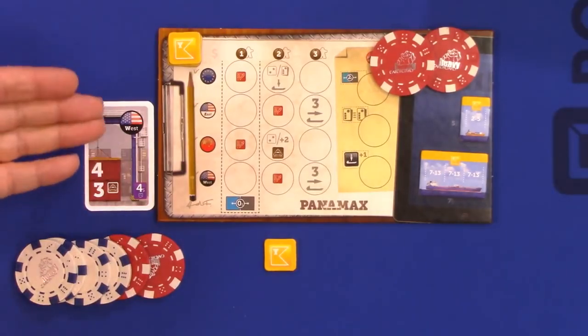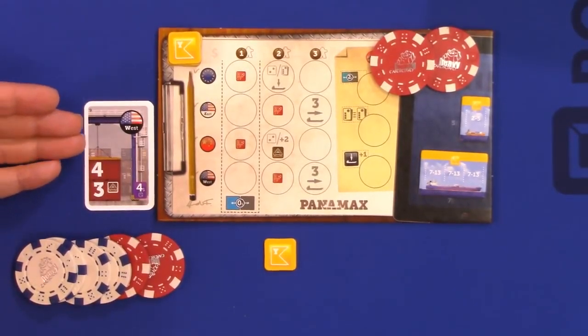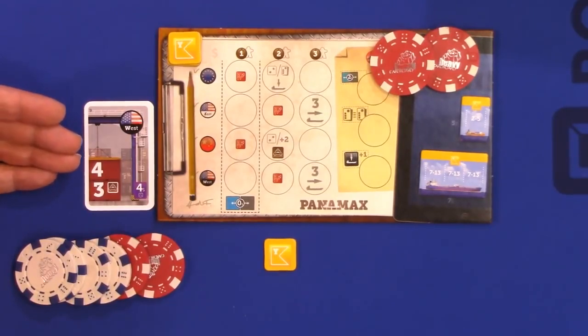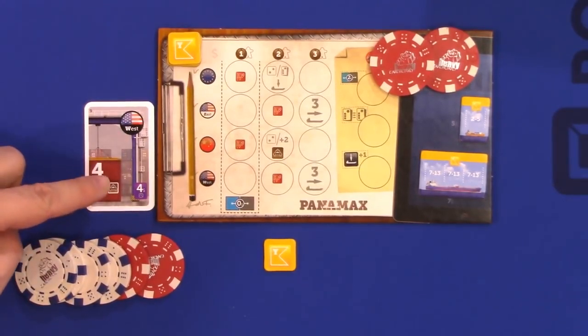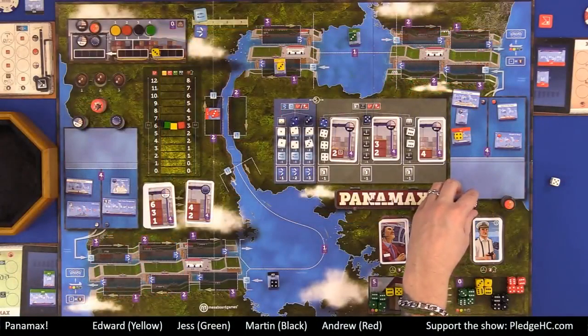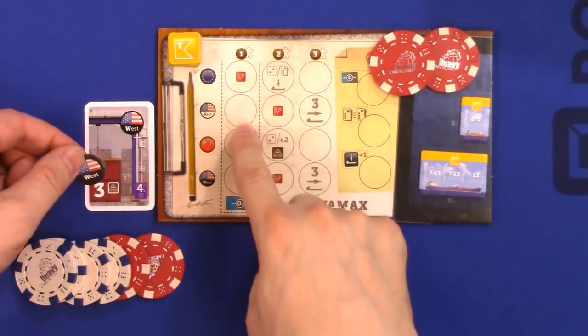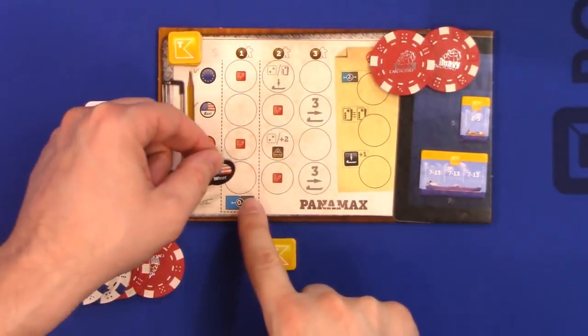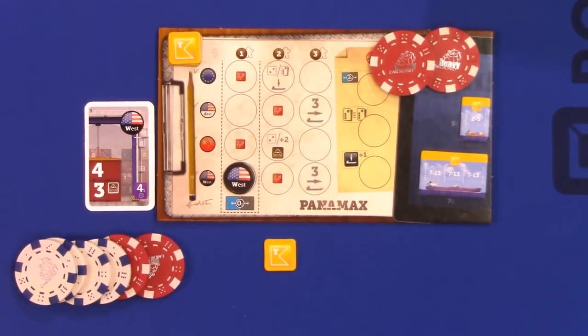When a contract is empty of all the cargo or dice, the player gets a matching flag from the supply and places it in the leftmost column on their player board, and immediately takes the bonus shown if any, then discards the contract. So if it's a U.S. West contract and all the dice are empty, we take a U.S. West flag and place it onto the U.S. West in the leftmost slot.